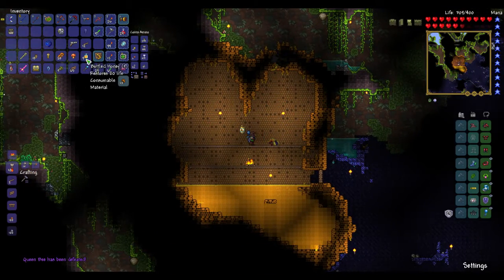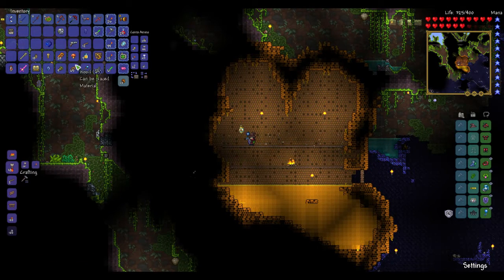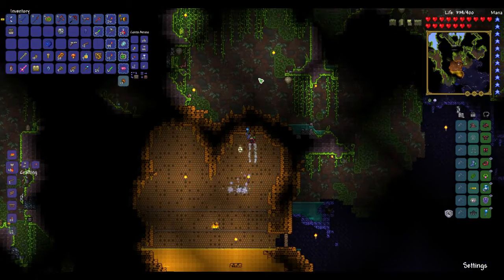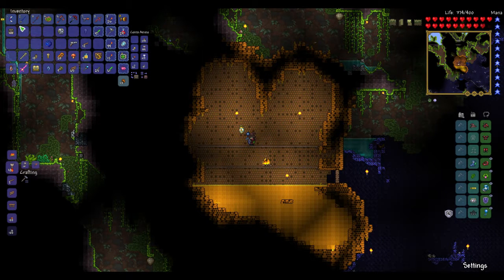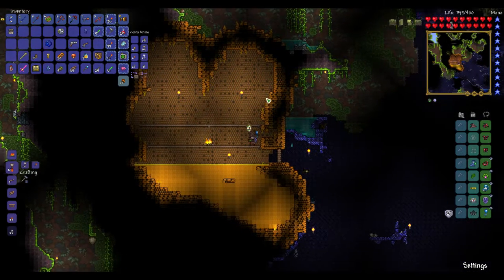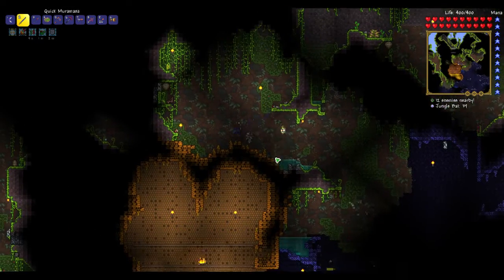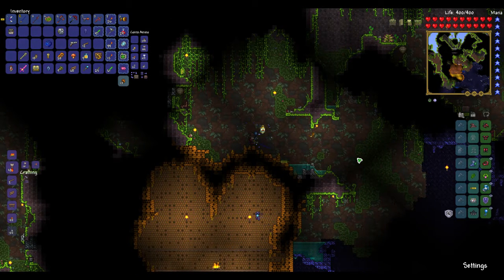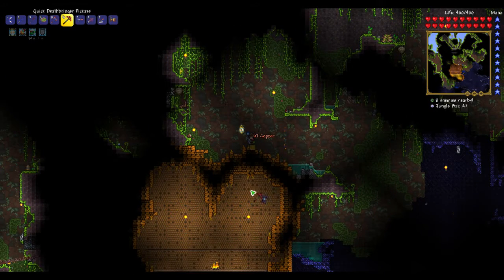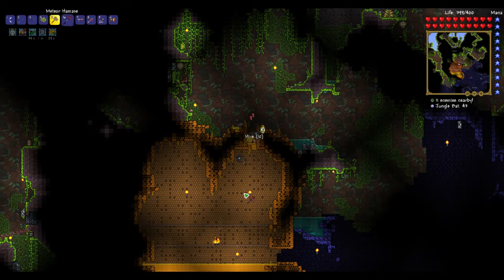Queen Bee trophy — let's go! Yes! And the bee gun — let's go! This is awesome. Finally. Did I get my bee clothing? Doesn't she drop bee clothing? Let me check my inventory. No bee clothing. I thought she dropped a piece of bee clothing. Let me check up here. I want that bee clothing like really badly. She always dropped a piece of bee clothing — I'm sorry if I'm absolutely blind right now, but I swear she always dropped a piece.